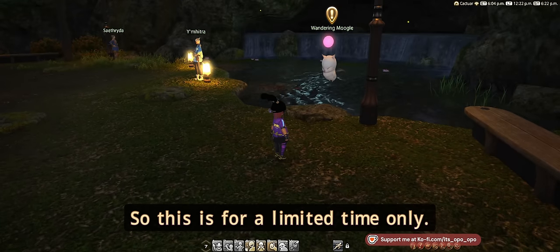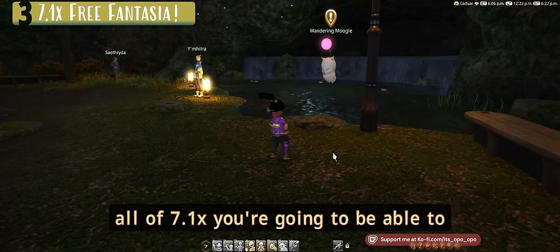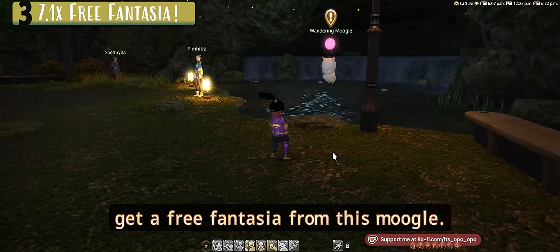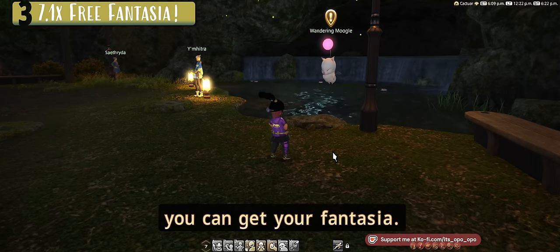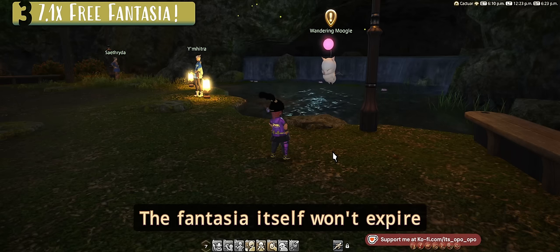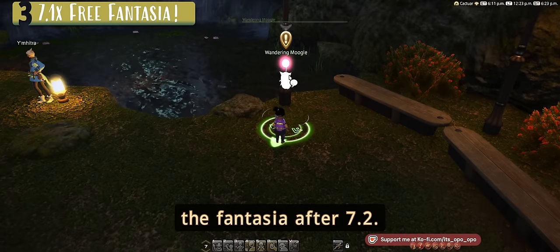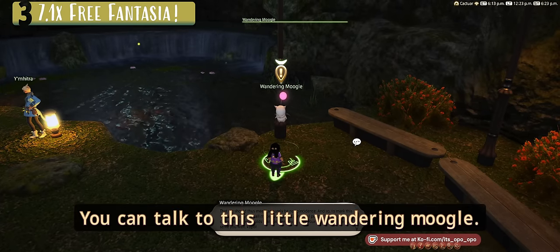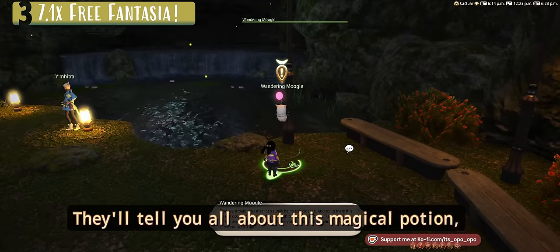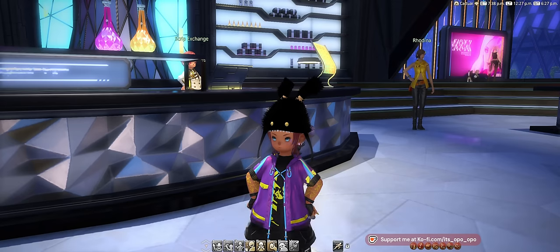For a limited time during all of patch 7.1, you can get a free Fantasia from this Moogle. This will expire at 7.2, so the Fantasia itself won't expire but you won't be able to obtain it after 7.2 — get it now. Talk to the Wandering Moogle and they'll tell you all about this magical potion.